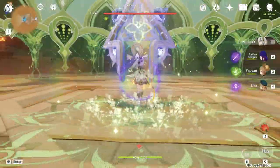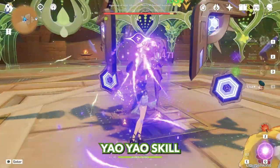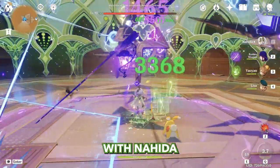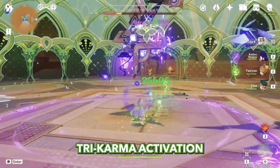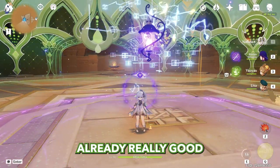Starting with Nahida, Raiden skill, Yao Yao skill, Lisa's burst, then starting attacks with Nahida — and we're doing 69k. 69k per tri-karma activation, and we're destroying this boss in no time. Damage is already really good, but let's switch to a Hydro applicator.